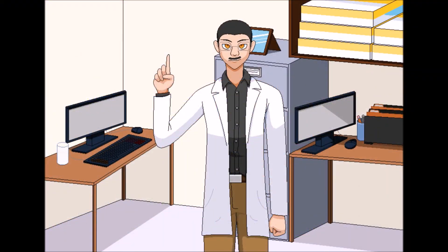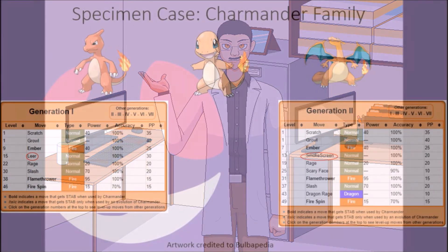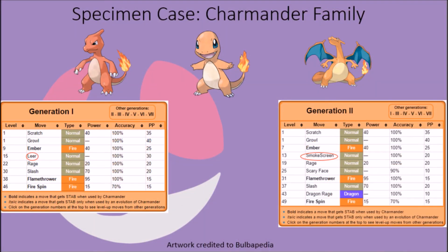Now that we've taken a look at a few special groups, let's examine some unique individual cases of learnable moves being lost. The Charmander family has featured a lot of move removal over the generations, as its overall treatment by fans has been reflected in the actions of the developers. In Generation 1, for example, these creatures naturally gained access to the Leer and Rage moves, but they were removed over time.